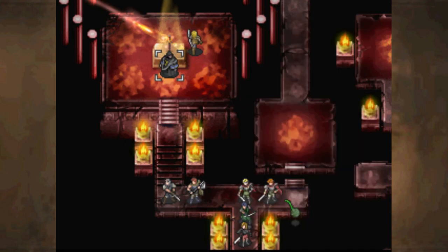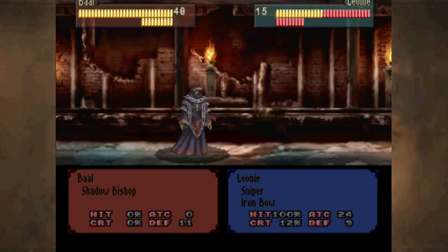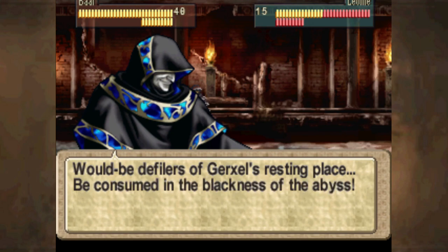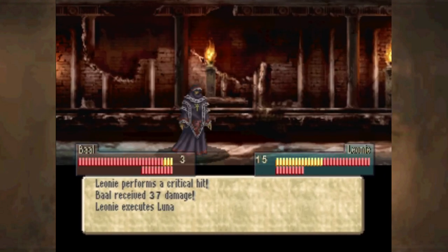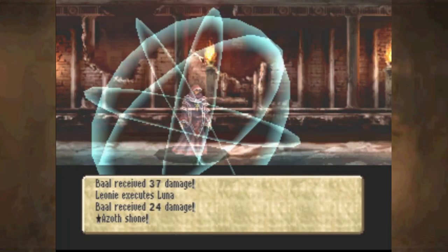If I flurry with Leonie in this — yeah, that might actually take you down, because once he uses Earthquake it means he equips it. Would-be defilers of Gerzel's resting place be consumed in the blackness of the abyss? Well, that's big talk for somebody who can't even counter attack right now. That was a little bit ridiculous.